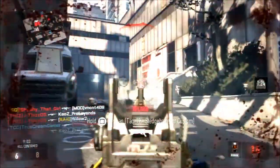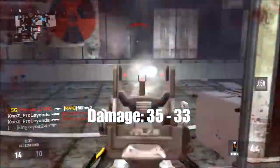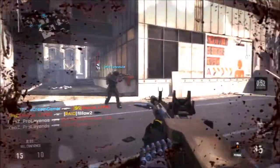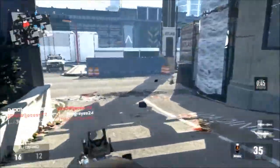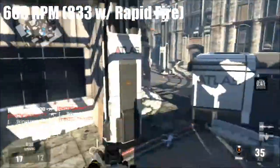To start off, the damage is at 35 at close range and it decreases to 33 at medium to long ranges. It does have a damage multiplier of 1.1 to the head. The magazine size to start off with is 100 rounds, which is a lot in my opinion, and the RPM is 666 — on the low to medium rate.